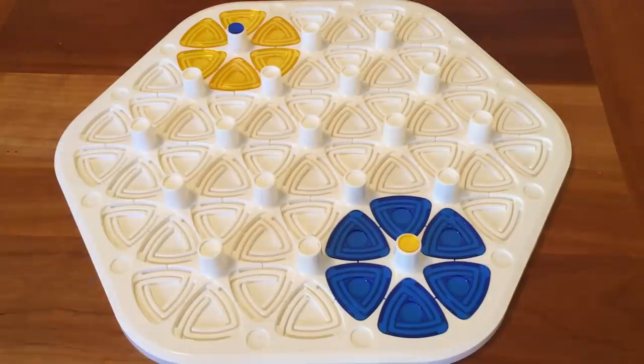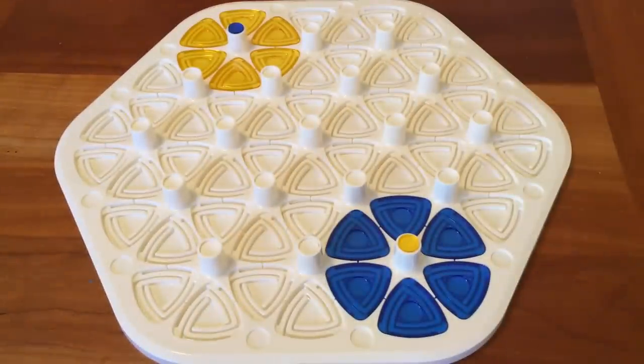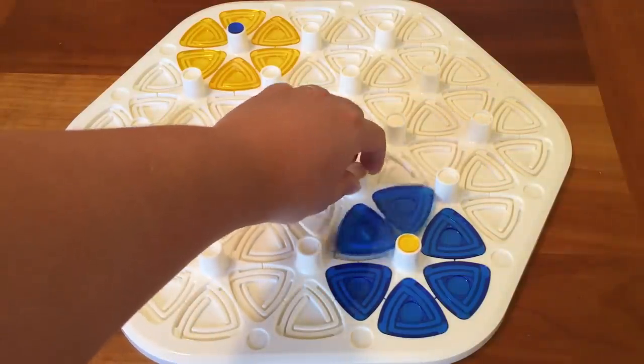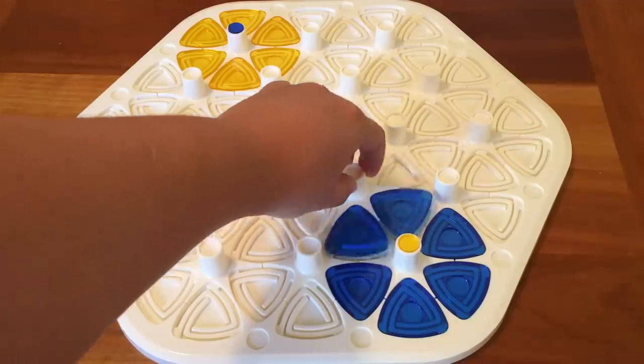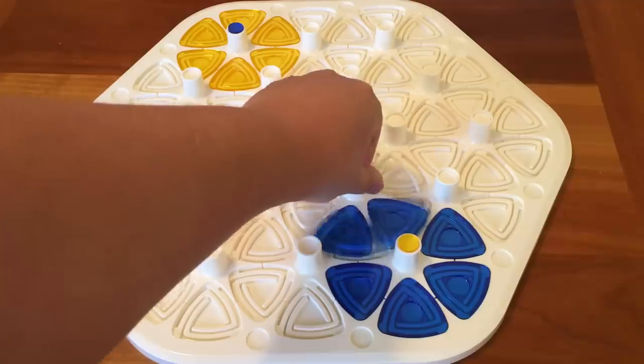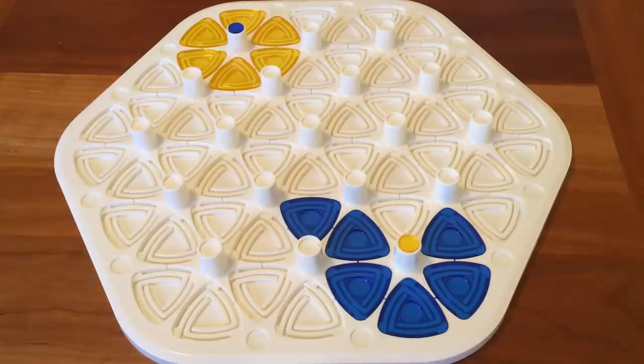You choose a color and set up your routers according to the number of players. There are different configurations for different numbers of players. All you really have to do is move your routers. You take a tower and move it either one position — counterclockwise or clockwise — and that's one move. That action is called a turn.